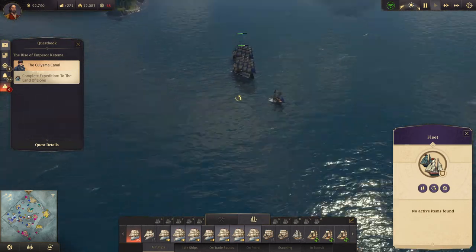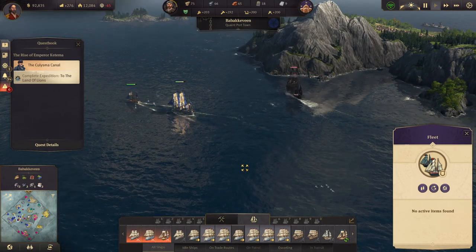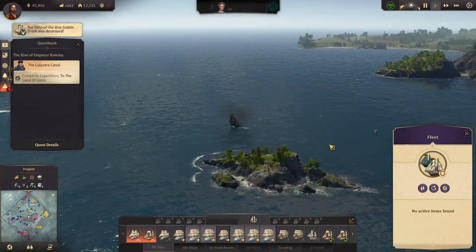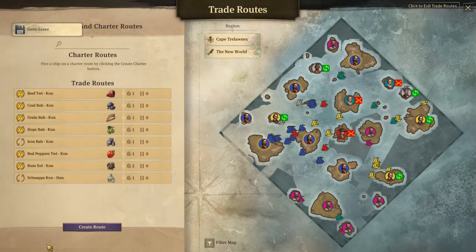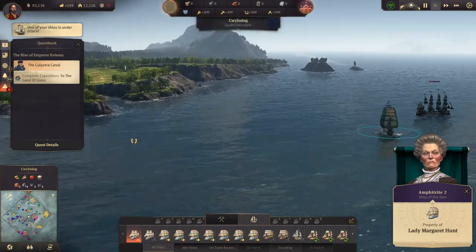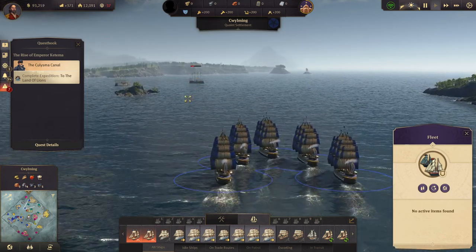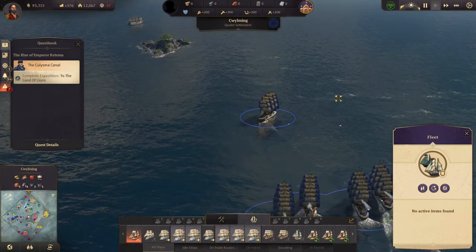We have five ships here, we have another one on the way - it's already here. Five ships should be enough to go attack this and cause a bit of concern for her. And once these two are repaired we'll send them to the New World. A ship was destroyed - was it a trade route ship? No, it was one of my ships. Ship under attack up there - what the hell did she destroy?